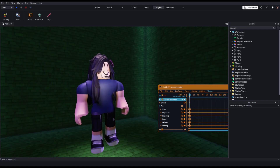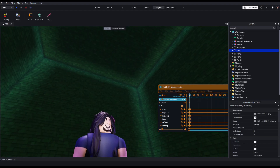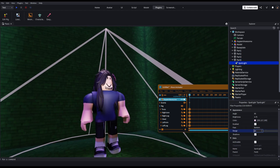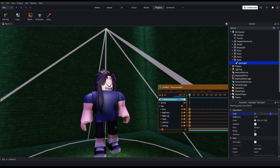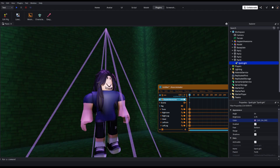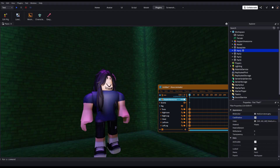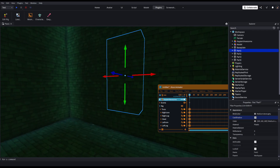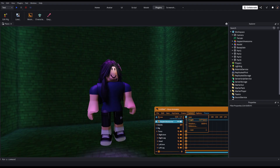Now you have your posed character. I don't like how this top light looks so I'm gonna decrease it — I think it's purple. You can adjust anything how you like. Now you have your awesome posed character.